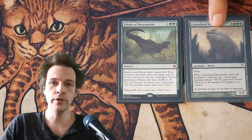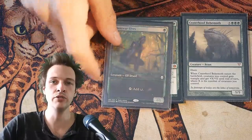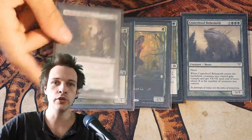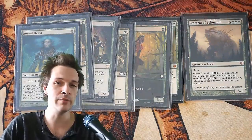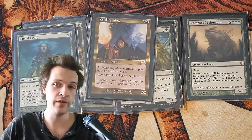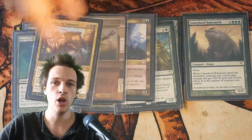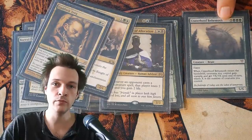A deck that is going for this game plan is always aiming at building a critical mass with creatures such as dorks, so you're able to hard cast your really big expensive Greater Hoof Behemoth. But also looking at creatures with hatebear effects, stax effects that will somehow lock the game down, and interact with your opponents and prevent you from losing the game.